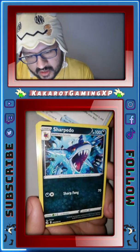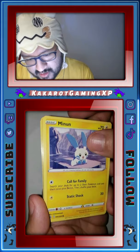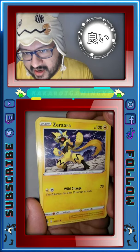Durant, Pancier, Minun, a reverse holo Orbis — very nice, very nice pull! And last but not least, a very basic Zero Aura. Not bad, not a bad pull!